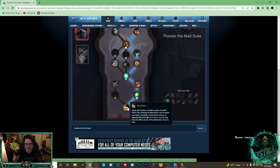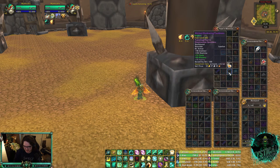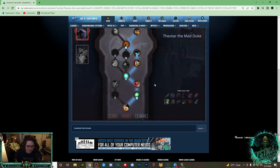Finally for Venthyr, talk to Theotar in Sinfall to get Party Favors — you receive a cup of tea that when you drink it gives you a random stat buff: Intellect, Haste, Crit, or Versatility. You can't choose which stat you get, but Intellect and Versatility are your best options. It's random but still really good to have before arena.